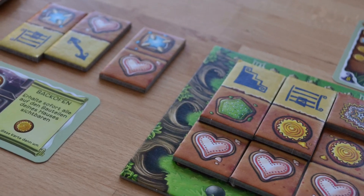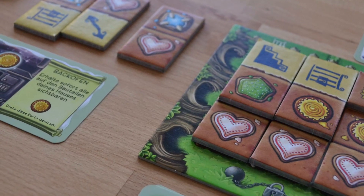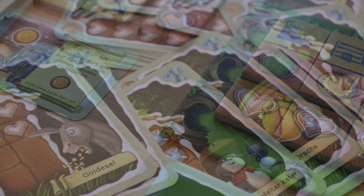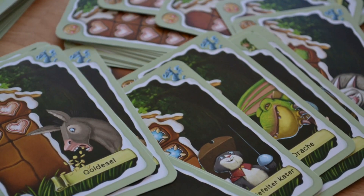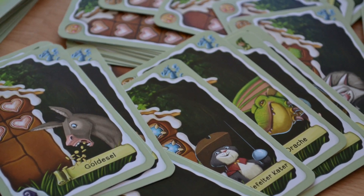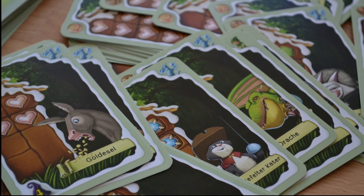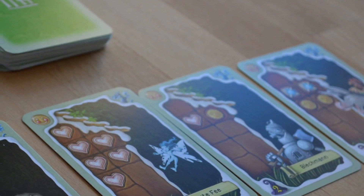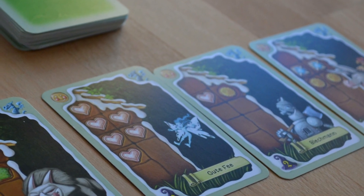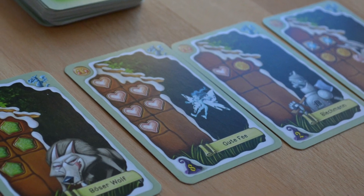The 15 tiles you receive to build your house are completely random and remain hidden except for the three that are exposed, so you won't know how many gingerbreads of each color you have. If most fairy tale cards need a lot of green gingerbreads but your tiles don't yield many, you can't fulfill those cards. And if the one card that suits you — say requiring yellow and pink gingerbreads — gets taken by another player, it can get frustrating. You're very dependent on the tiles you have.